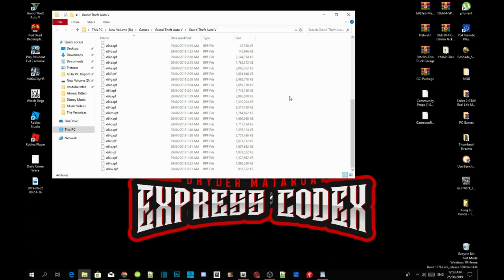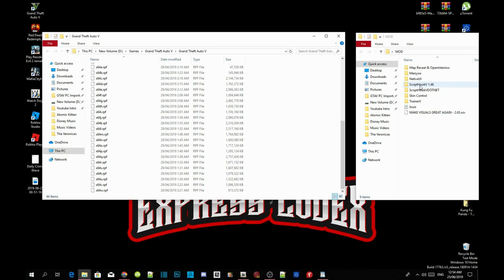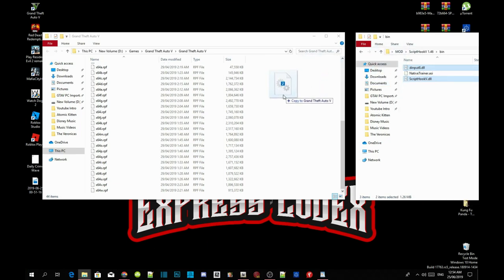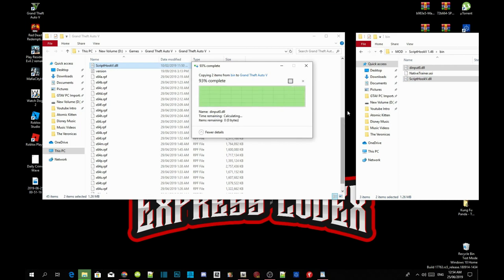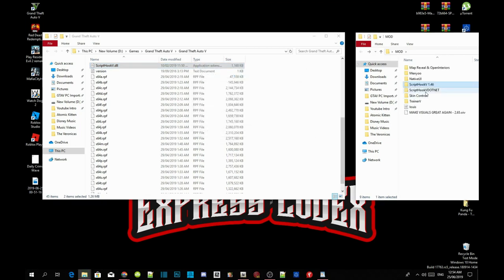Now we are going to install our requirements. Open up your ScriptHookV extract folder. Inside that folder is a bin folder — open it and select dinput8.dll and ScriptHookV.dll. Drag both files into your Grand Theft Auto V main folder. An application will pop up — select Replace Files. Now open your ScriptHookVDotNet extract folder and drag those files into your GTA V main folder as well.